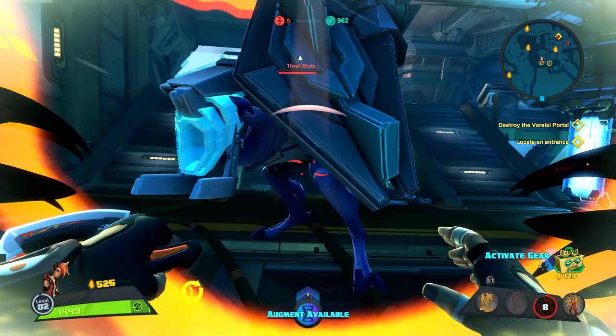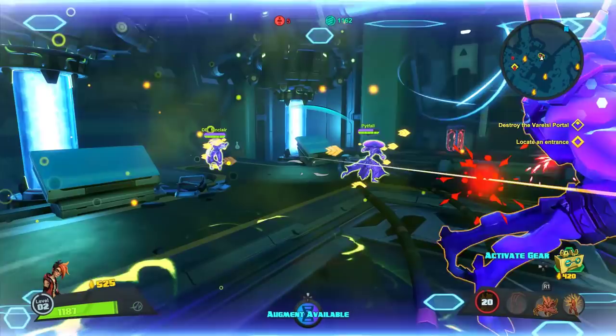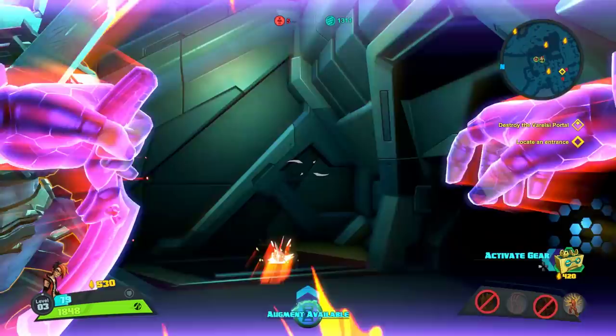I'm going to bring that brute right up to me and smack it down with melee. If we're getting into a little trouble, I'll just turn invisible, let the other players pound him for a second, then Aurex is going to land and finish him off. Good combo move for Shane and Aurex. Again, going in stealth, letting Aurex land, doing the combo move, and finishing him off with good melee strikes.